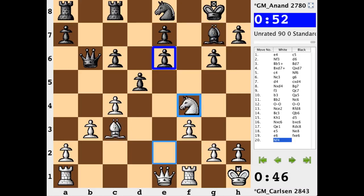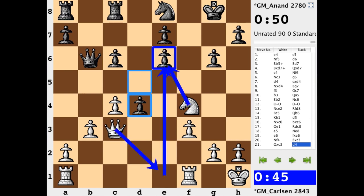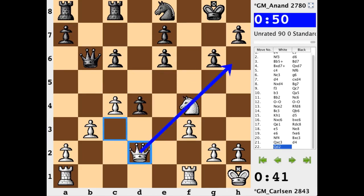Knight f4, pressure on e6 twice. Bishop takes, queen takes, d4 — this is a passed pawn. It has some attention, but it's not posing a serious threat right now. The queen bumps back to d2. I thought queen e1 just to be assured that this pawn is going to be taken, but Carlsen is thinking about something much different. With the knight's focus going to g5, this is going to cause black a serious problem.